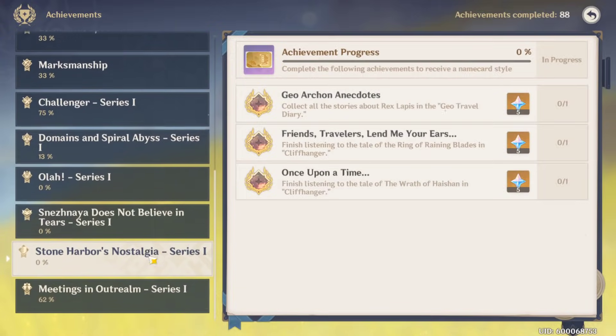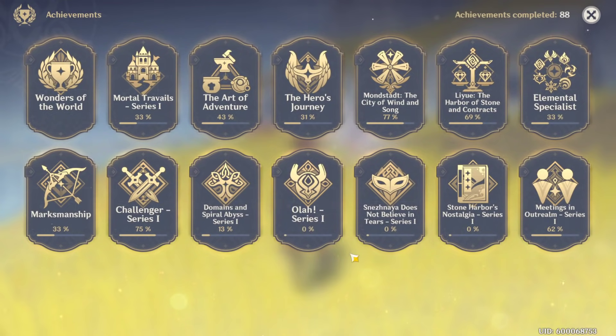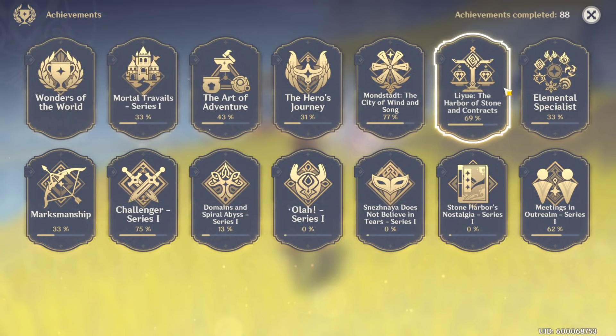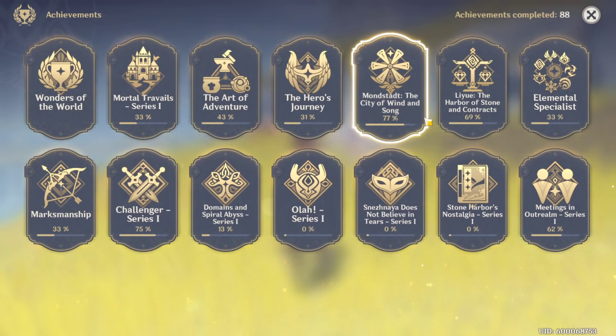You can learn 40 recipes or master 10 recipes just by cooking, and there are literally thousands of things you can do. All of them are inside the achievements menu and it's free gems. They tell you exactly what you need to do — all you have to do is go do it.